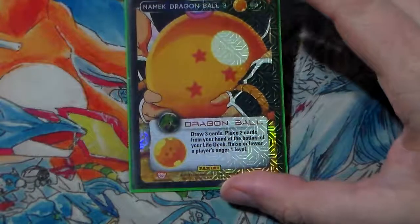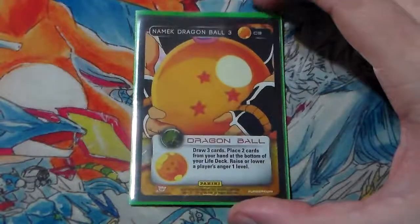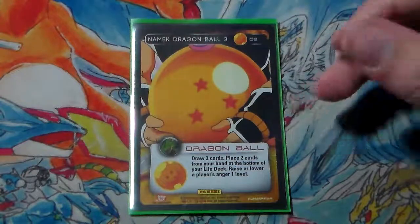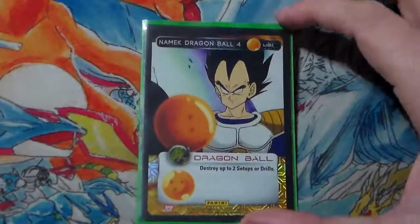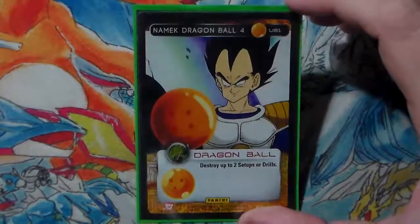Ball 3 — we draw 3, place 2 from our hand on the bottom of our life deck, and then we raise or lower any player's anger 1. So we can either raise our own anger to help get to MPPV, lower an opponent's anger to keep them off MPPV, and get a better hand for combat. Ball 4 is our anti-orange tech primarily — destroy two setups or drills. Really solid, just gets rid of annoying drills or setups our opponents have in play.